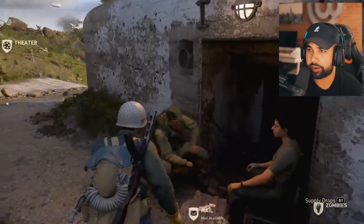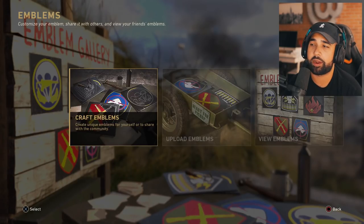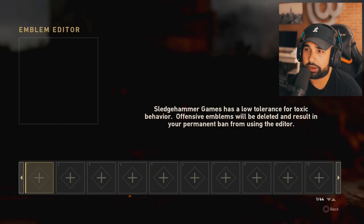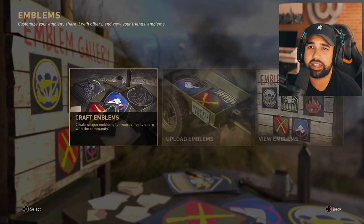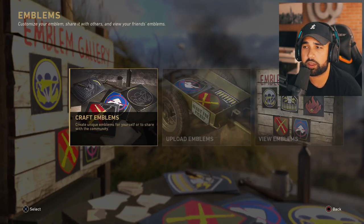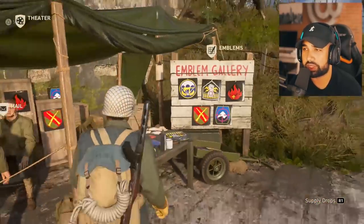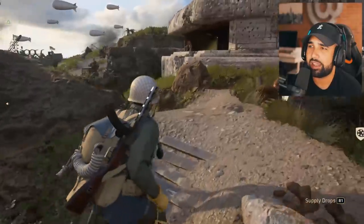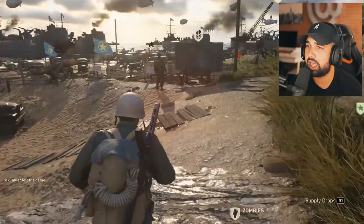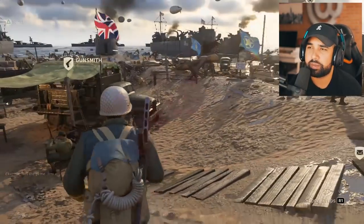Going down here, this is your emblems section. This is where you can create, craft, and upload emblems and view the community's emblems. Right here you can create your emblems - craft a unique emblem for yourself or to share with the community. Everything is made very similar to what Call of Duty normally has been, but the fact that you have to walk through headquarters makes everything more immersive and gives it a cooler feeling.